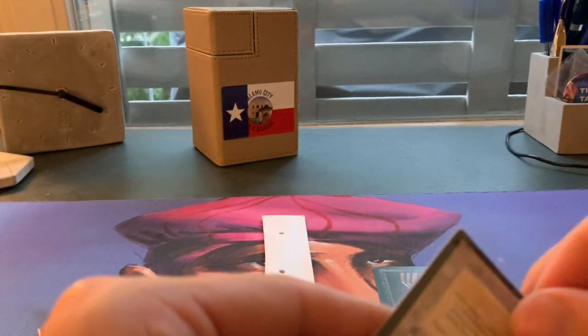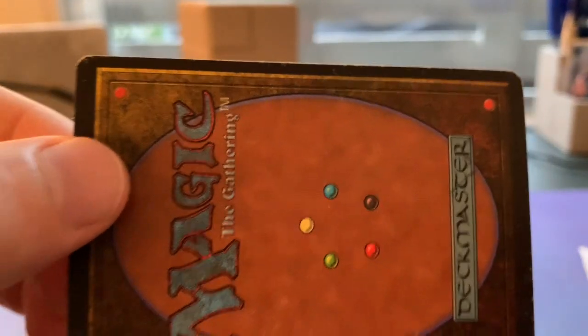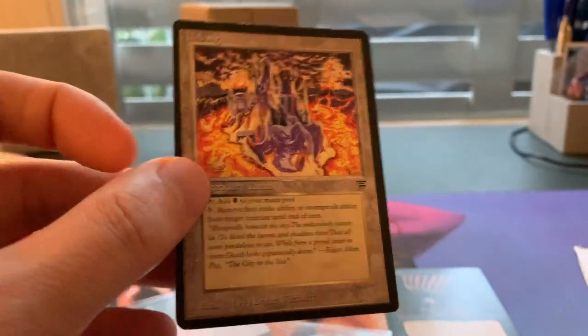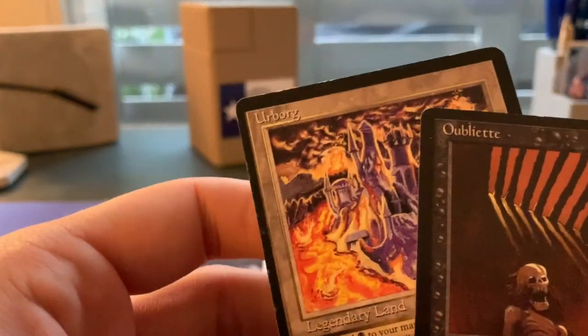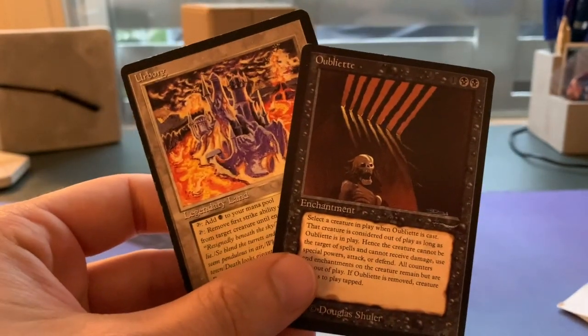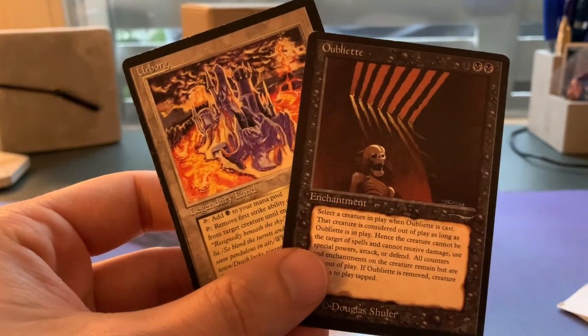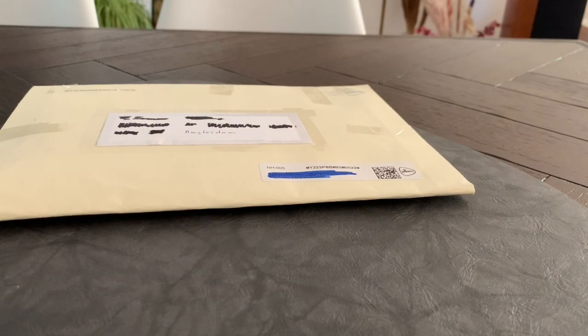I'll take this out of the inner sleeve as well to have a little inspection. The cards are decent — the quality that I paid for is fine. I use magic cards to play with, so I'm actually fine. I don't need mint condition or anything like that. Beautiful, beautiful cards. Thank you — this actually came from Eric. Eric, thank you very much. And no, we are not done — we have another mail day.